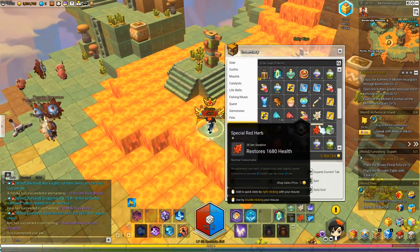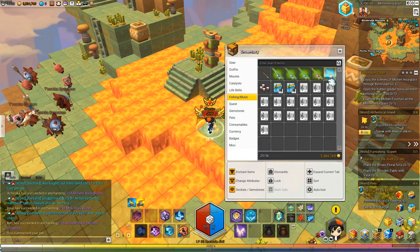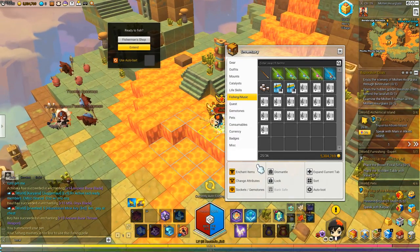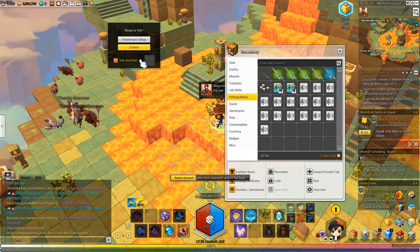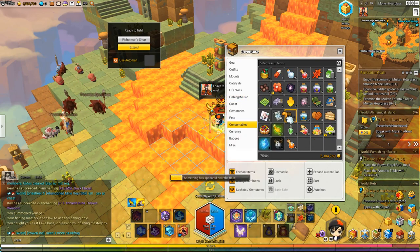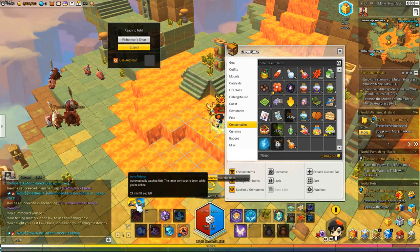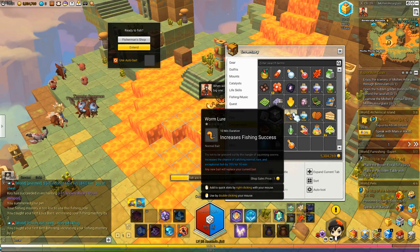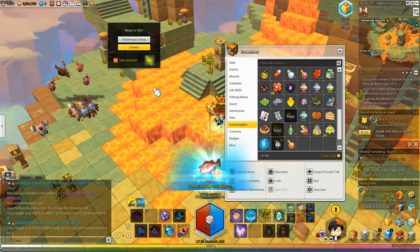Let's get into it. I'm going to pop an auto fishing voucher and then drop my rod in. It'll start auto fishing right here, and you'll gain a 'use auto bait' option. In order to use auto bait, just take your lure and drag it in there. Bear in mind it'll automatically consume the lure, and even if the lure you put in is worse or of a different category than the one currently being used, it will override it. If you use the 3-hour lure, you don't have to worry about auto baiting because it'll last for three hours.